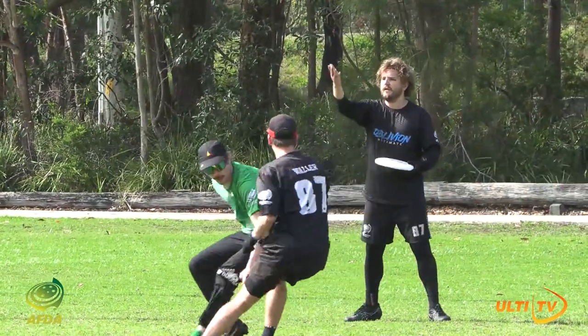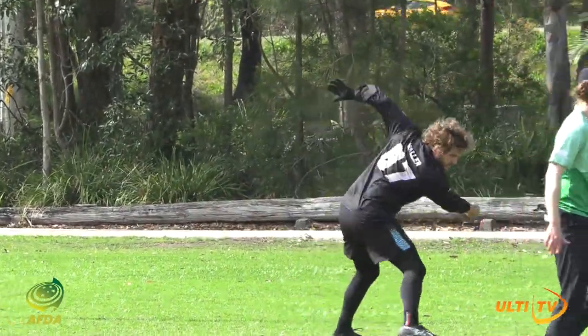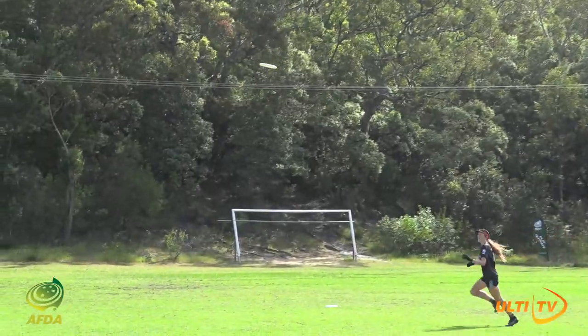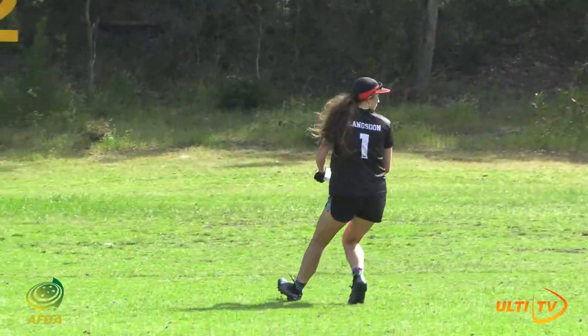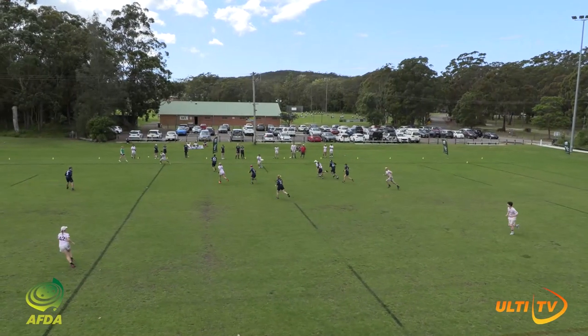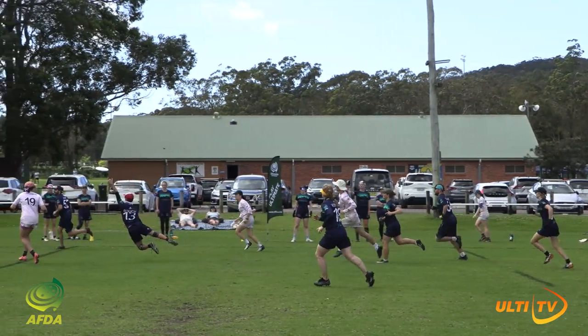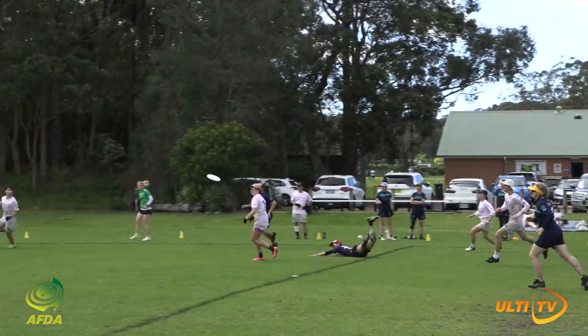Pressure all the way in the defending end zone as Allen puts up a big shot looking for Langsdon. That one is floated perfectly. Marching across now makes the meters on the open side. And a fantastic layout block there by NSU to deflect the disc.